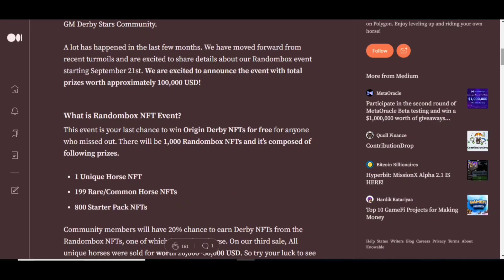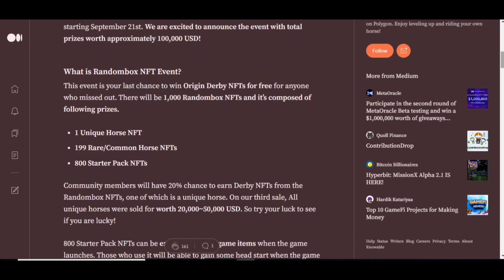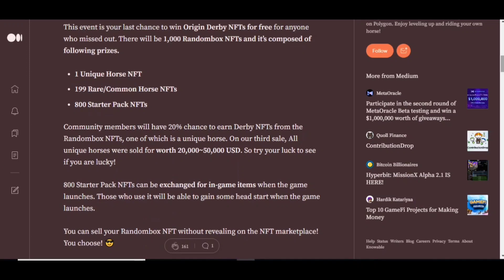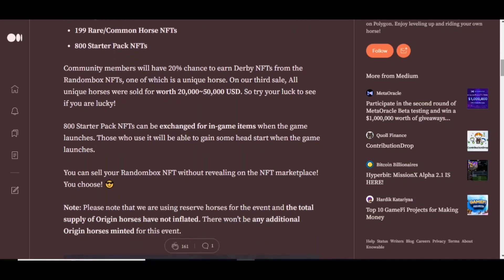This event has already started from September 21st and is going to end by October 31st. This event is your last chance to win an Origin Derby NFT for free. There will be 1,000 random box NFTs composed of the following prizes: one unique horse NFT, 199 rare or common horse NFTs, and 800 starter pack NFTs. Community members will have a 20% chance to earn Derby NFTs from the random box NFTs. On the third sale, all unique horses were sold for $20,000 to $50,000 USD. The 800 starter pack NFTs can be exchanged for in-game items when the game launches, giving holders a head start. You can also sell your random box NFT without revealing it on the NFT marketplace.